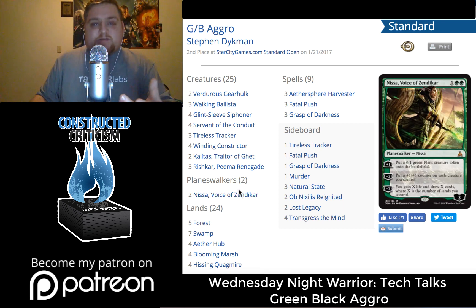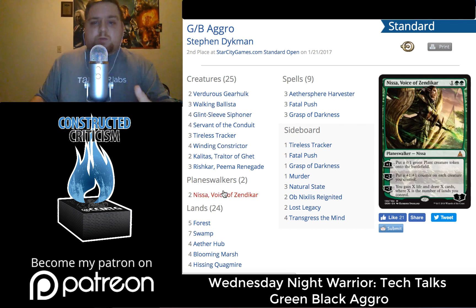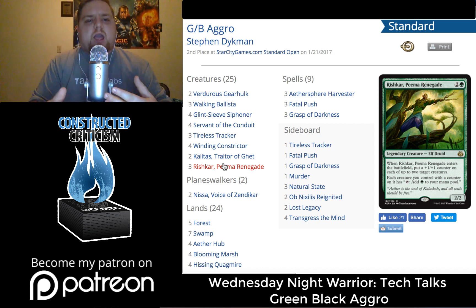Even Nissa, Voice of Zendikar will put some extra counters on Glint Sleeve Siphoner. If you can just play Glint Sleeve Siphoner, Winding Constrictor, and start pumping out plus one plus one counters with Nissa, the game is going to end real quick. Rishkar Pema Renegade is a huge part of what this deck is trying to do — letting you cast all of your spells and dump your hand out really quickly, which is going to be amazing.